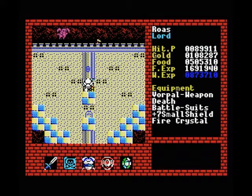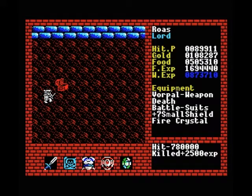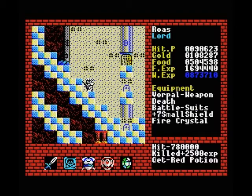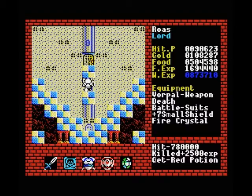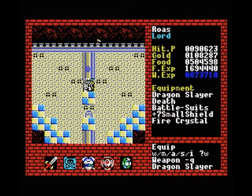Hello guys, welcome back to Let's Play Xanadu for the MSX. In the last part, we picked up the final weapon from the level 10 tower, which is of course the famous Dragonslayer Sword, which is what the series is named after. As we found out, our Dragonslayer Sword is actually not useful against regular enemies, but is only useful against the final boss.